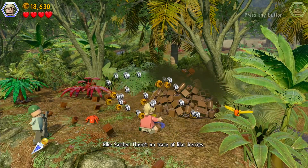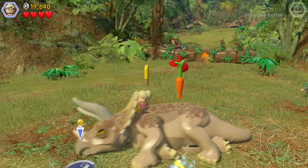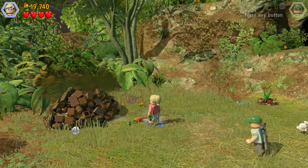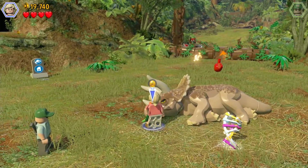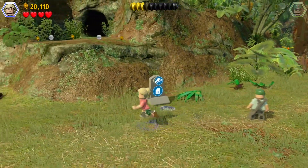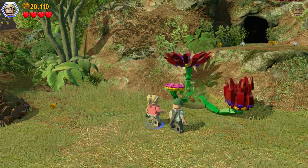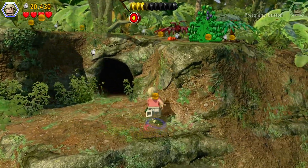They do quite a good job with this — finding things that each character can do, sometimes unique, sometimes shared by other characters. They're quite good at that in all the games really. But in this game specifically, the fact that Ellie investigates droppings, and other characters do too — they're all in that category. And then Alan knows how to build dinosaurs — that's his ability. And Ellie's a botanist, so she'll water plants. These always do something like give you a plant that allows you to get up to places, or cross bridges, or do something.